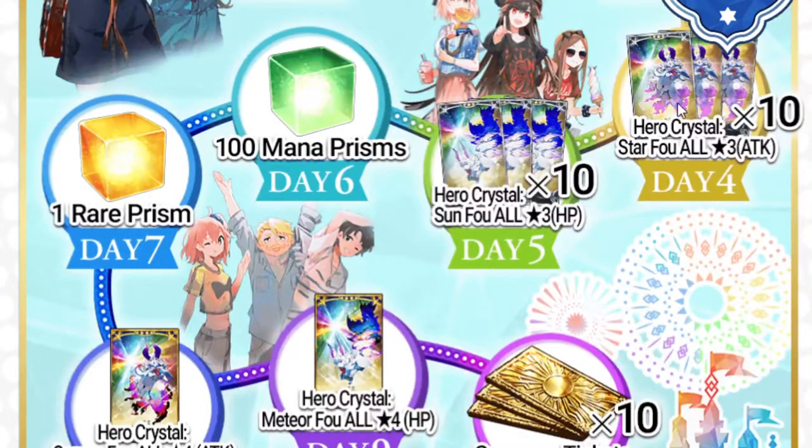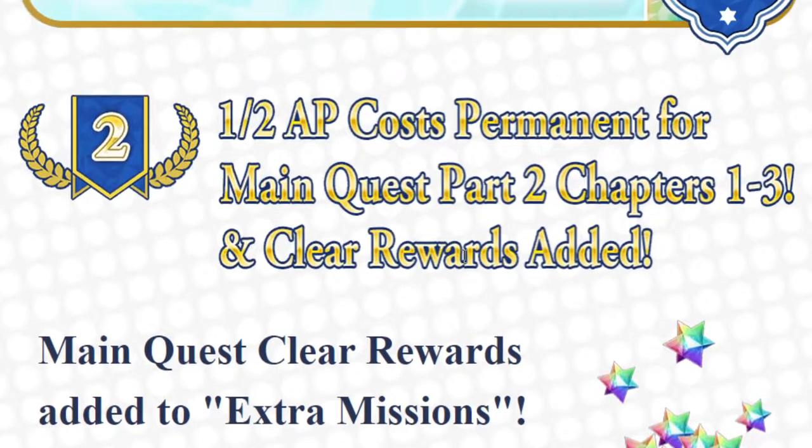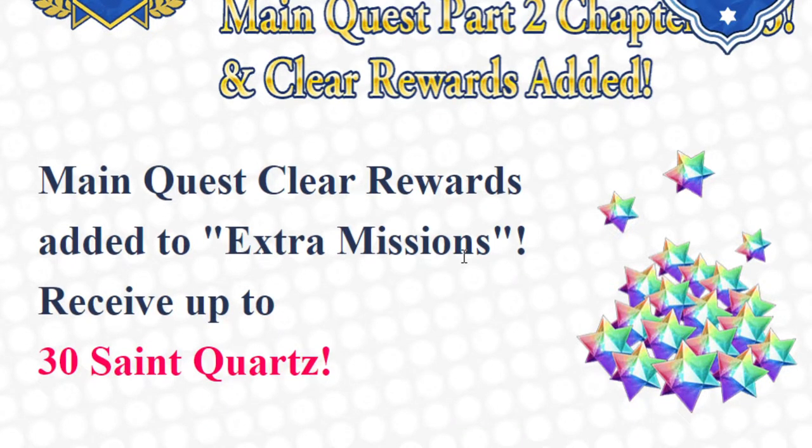I always do kind of get annoyed that it's 10 — I wish they did 20, but it's fine. Number 2: 1.5 AP cost permanent for main quest part 2 chapters 1 through 3, which is Lost Belt 1 through 3. There are now main quest clear rewards added to extra missions — receive up to 30 quartz. You get 10 quartz when you beat Lost Belt 1, 2, and 3.